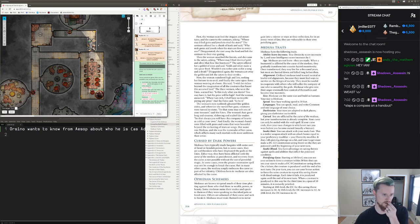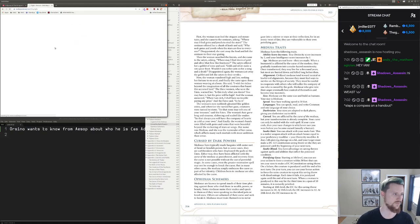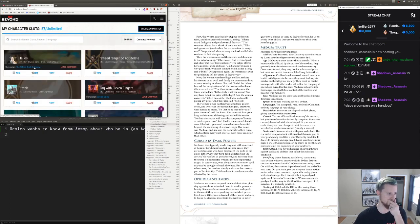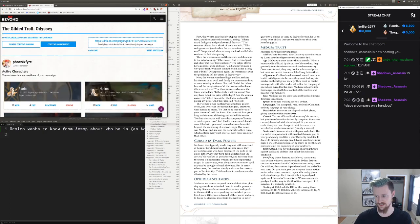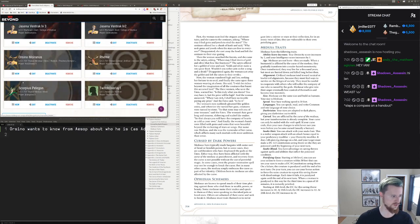The question is who's actually carrying a Light Source. I gave everyone 60 feet of Vision just so they could reveal things with Dynamic Lighting. Let me open up all the character sheets and see who has access to Light spells. So we have Alaris, Helios, Ysena, Orsino, Ramir, and Scorpius.